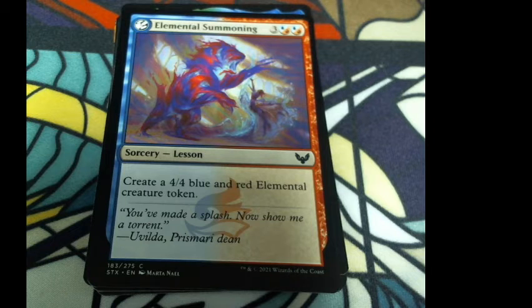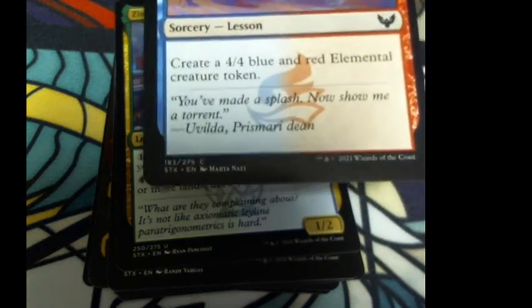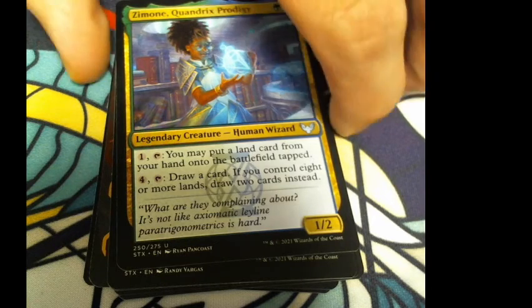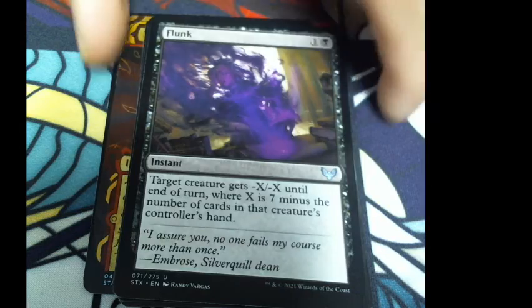Create a 4/4 blue-red elemental creature token — three colorless and two hybrid Prismari mana. Flavor: 'You've made a splash. Now show me a turret.' Zimone, Quandrix Prodigy: human wizard. Pay one and tap to put a land card from your hand onto the battlefield tapped. Pay four and tap to draw a card — if you control eight or more lands, draw two cards. Flavor: 'What are they complaining about? Axiomatic Leyline Paratrigonometry is hard. It's not.'